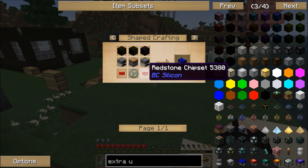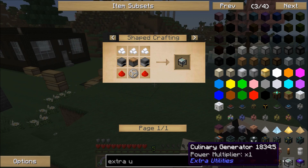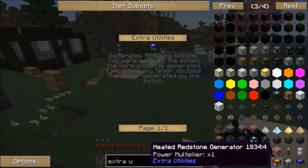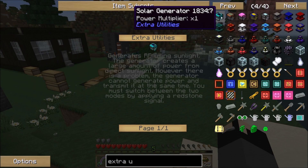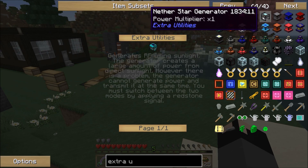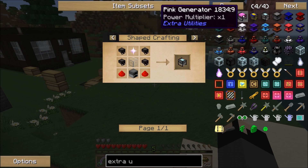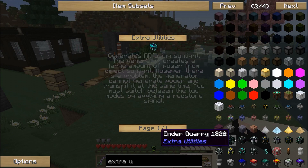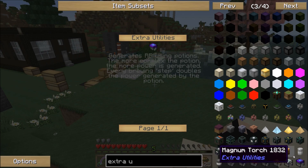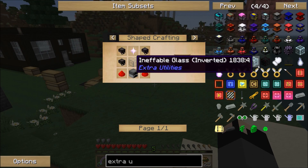The Furnace Generator and the Food Generator are Tier 1, then there's Tier 2 beyond that. I can't even do Potions or Solar Panels, which are very useful. Lava is also very useful but locked. The next one I believe is the Nether Star Generator. So that's your power sources in Extra Utilities, folks. Everything else is locked out.